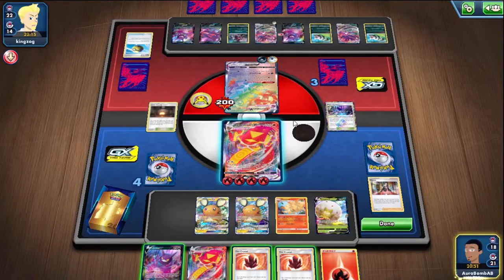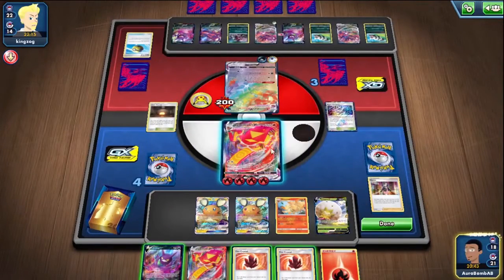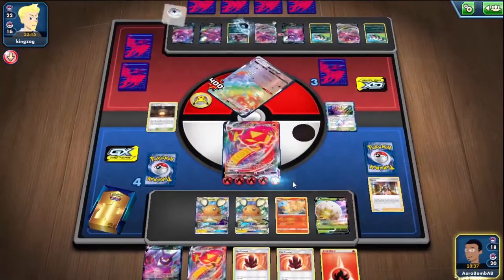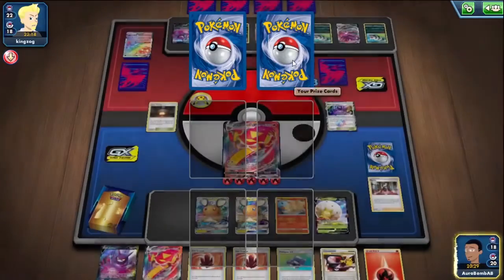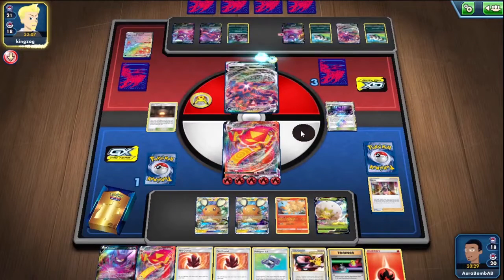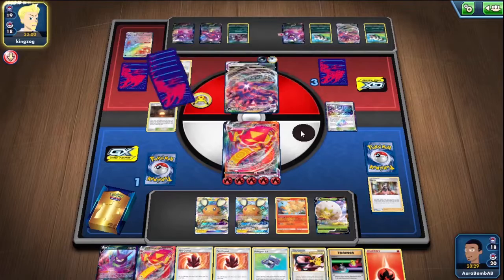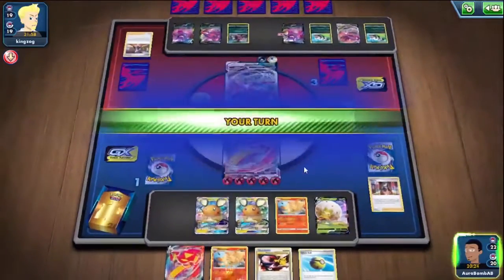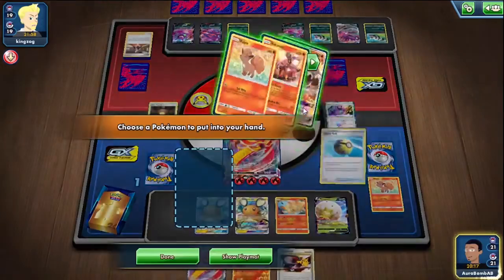So far, not so great. We're taking three prizes here so we should have a good amount of cards coming our way. Hopefully one of them leads us to a Welder. Pokémon Communication is good because that can get us to Dedenne. We have not seen Dedenne yet, so that can actually be pretty useful — we need to get two more energies too. Marnie is fine because we don't have Dedenne or Welder in hand, so this should be okay.